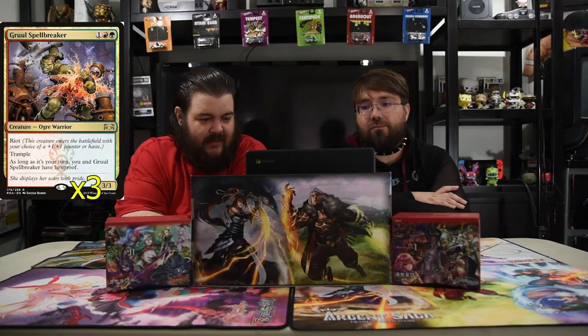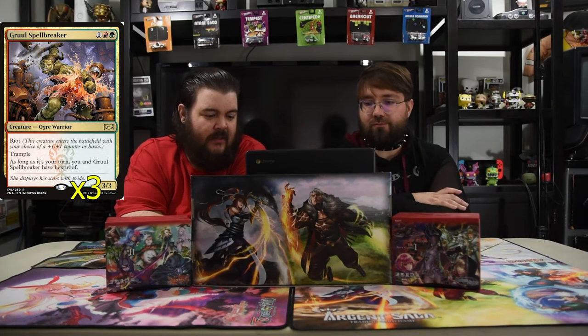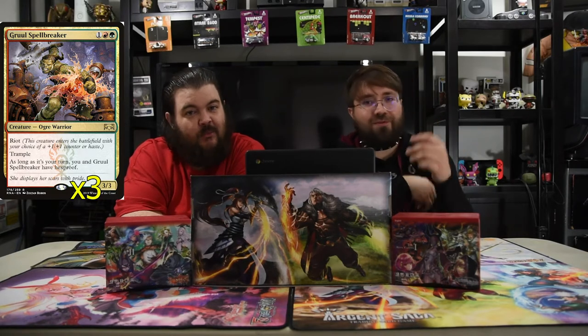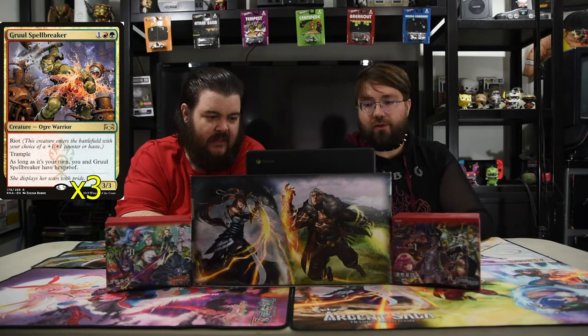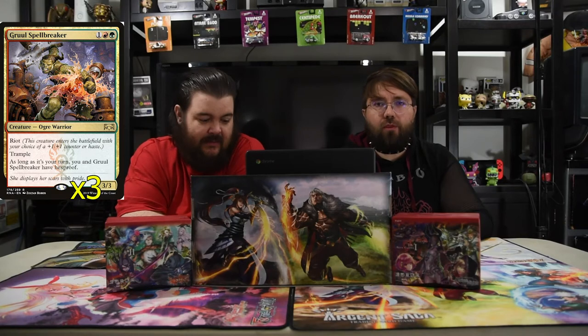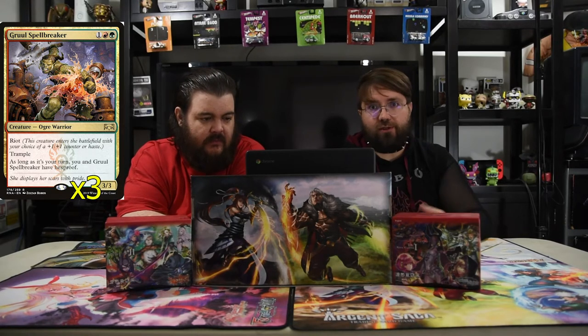Next up is Gruul Spellbreaker. He's a red, green, and one for a 3/3 with riot — which, for those that haven't seen riot in a minute, is: this creature enters the battlefield and you get your choice of a +1/+1 counter or haste, and it has trample. And as long as it's your turn, you and Gruul Spellbreaker have hexproof. We haven't shown this dude in a minute, but this dude is still a powerhouse. Because he just doesn't care — the fact that they can't end-of-turn kill it when you play it gives you a little bit of advantage in time.